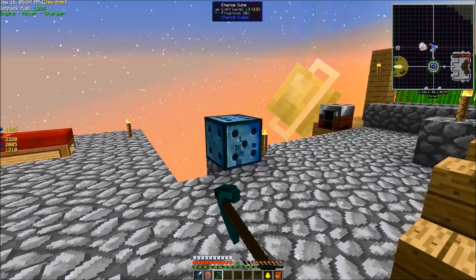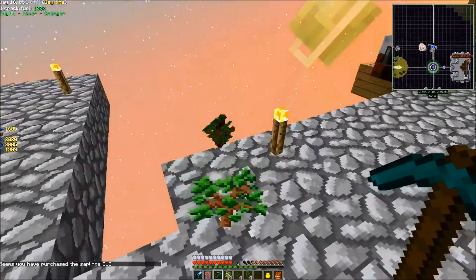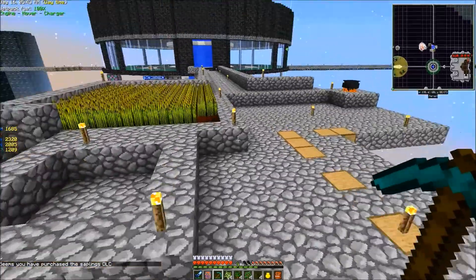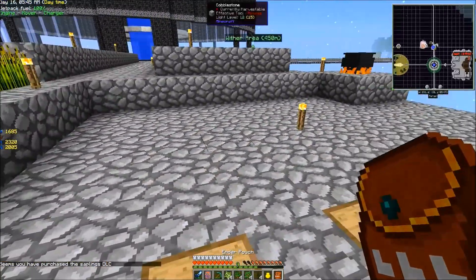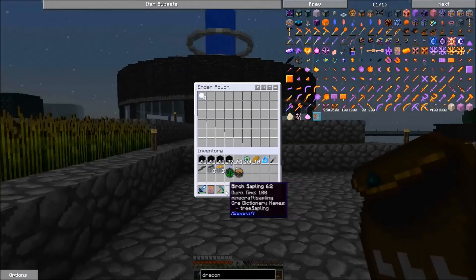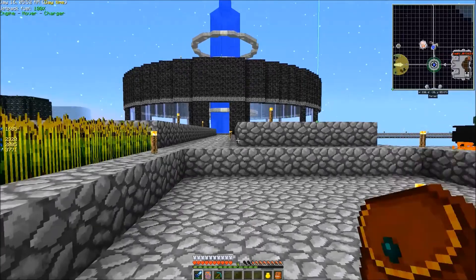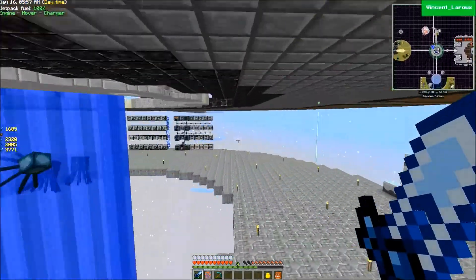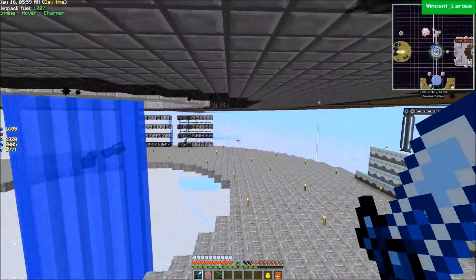So let's go ahead and break our chance cube. Seems you have purchased the Saplings DLC. Well, I lost most of them. Not anything that we really need though, honestly. I do believe I'm going to end the episode here. Hopefully next episode we'll get our first piece of Draconic gear.